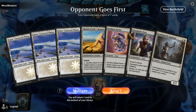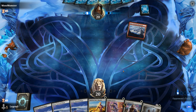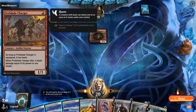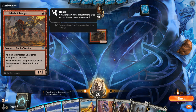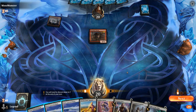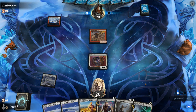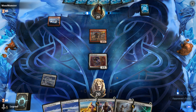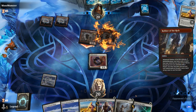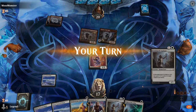We're on the draw with not a particularly exciting hand, but definitely a keepable one. Turn one Alseid, turn two Aspirant — let's take it from there. Facing a Fireblade Charger, a different line of play could be Savior into Aspirant to protect Aspirant better against potential burn spells — we miss out on some good lifelink hits early on, but protecting Aspirant seems more relevant.